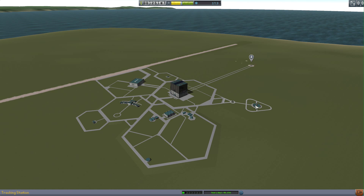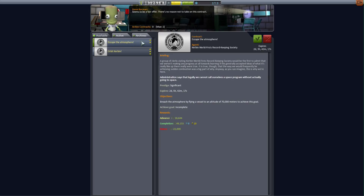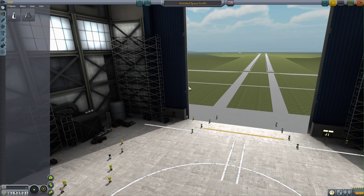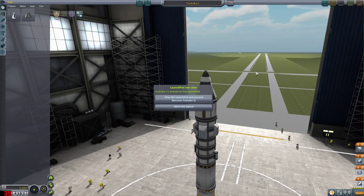Let's go and find the contracts section. Here we can see 'Escape the Atmosphere' is a good one — all we need to do is breach the atmosphere by flying a vessel to an altitude of 70,000 meters. Let's tick that. There's also 'Orbit Kerbin' but I don't think we have the rocket for that yet. Let's go ahead and launch our rocket and get those research points.